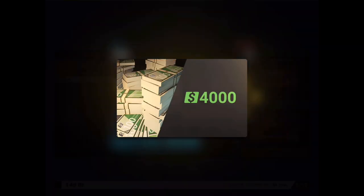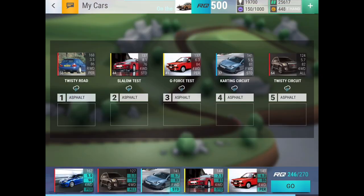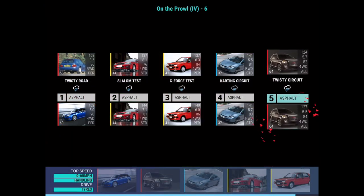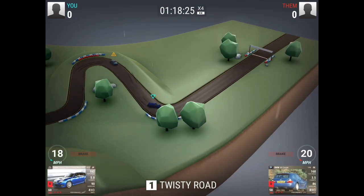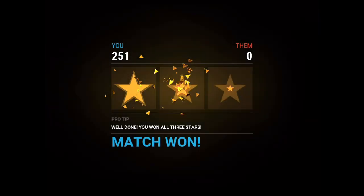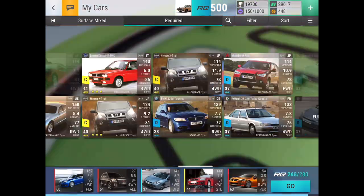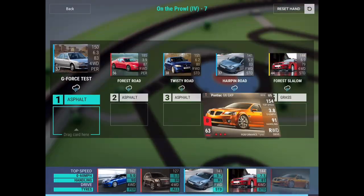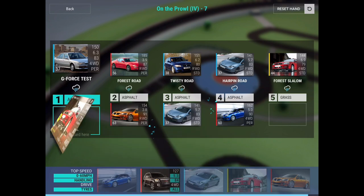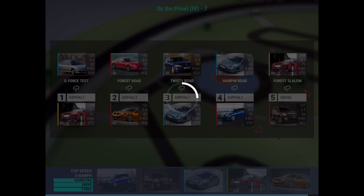The Mazda RX7 has 0.1 less 0-to-60 than the Ford Focus, but what it does have going for it is rear-wheel drive, so it can beat the Ford Focus in rain. There does seem to be quite a lot of rain in these events, which is why I'm a little nervous about not having a standard tire ultra rare yet - unless we get one from this carbon fiber.